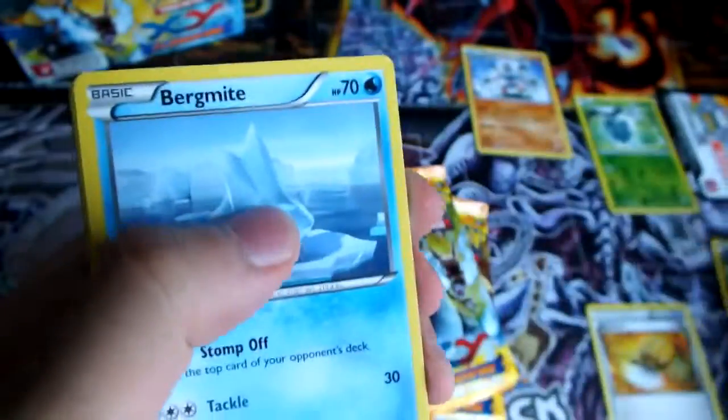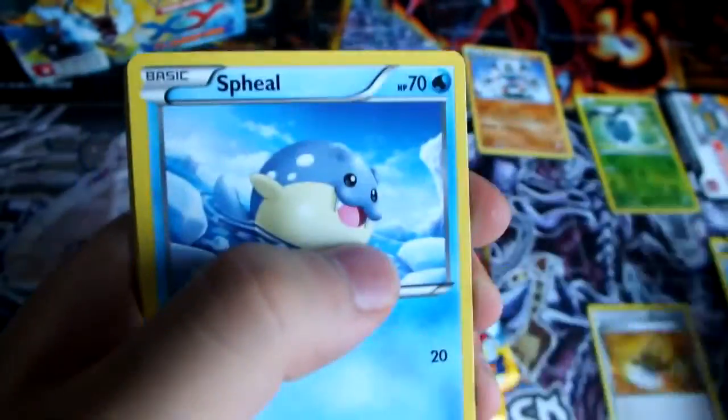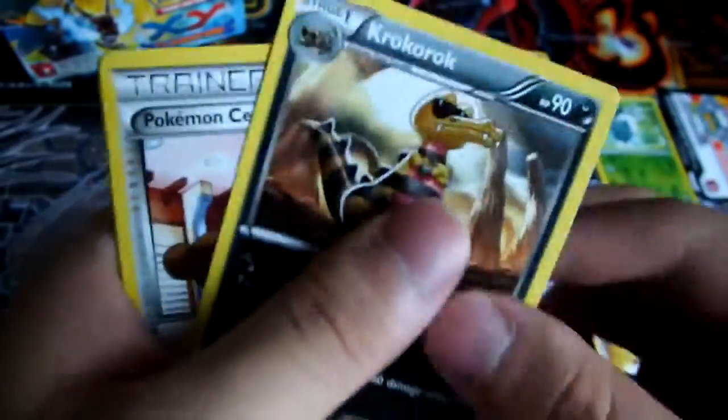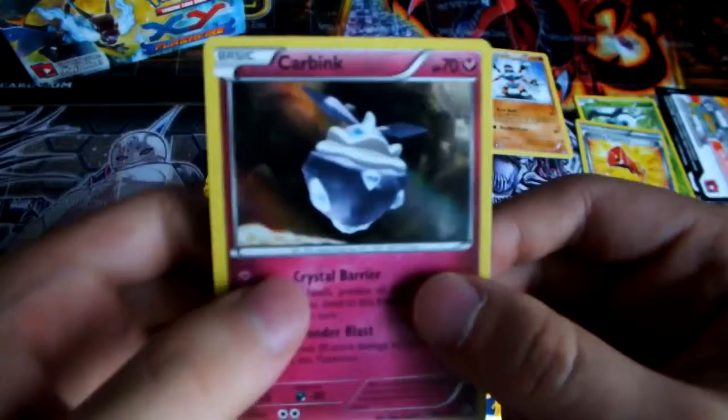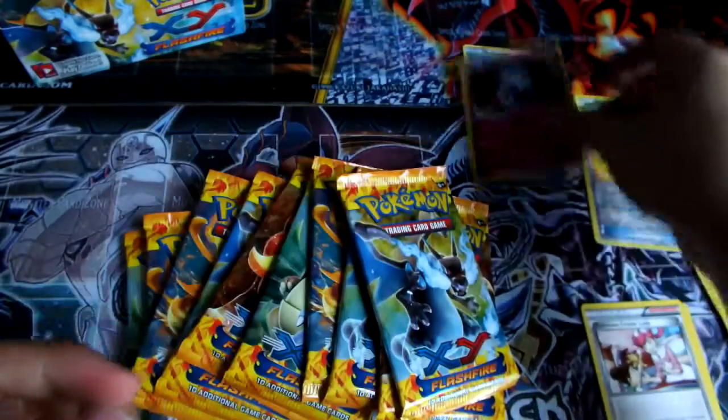We have a Sandile, Bergmite, Pineco, Spheal, Deerling, Furfrou, Croagunk, Pokemon Catcher, a Reverse Startling Megaphone, and a Hollow Rare Carbink. Nice pack.